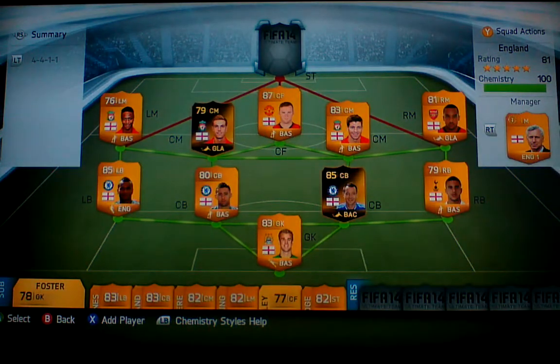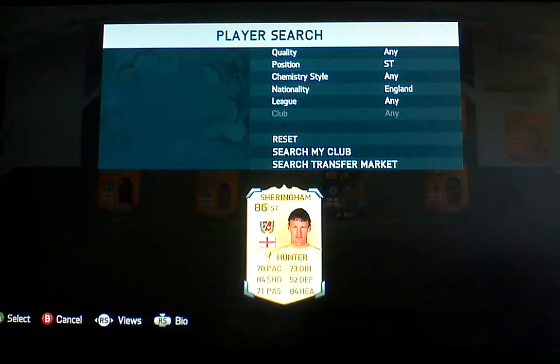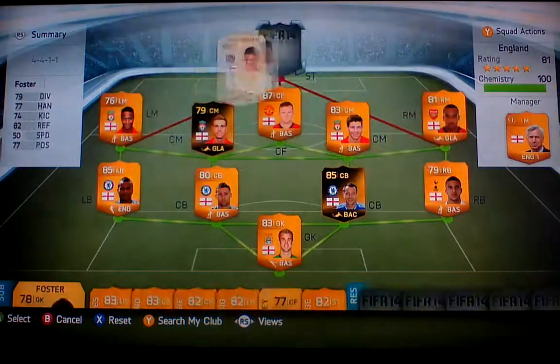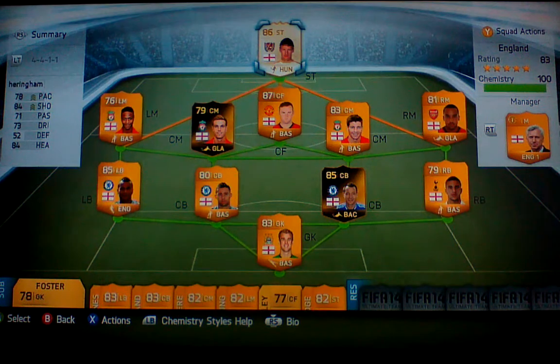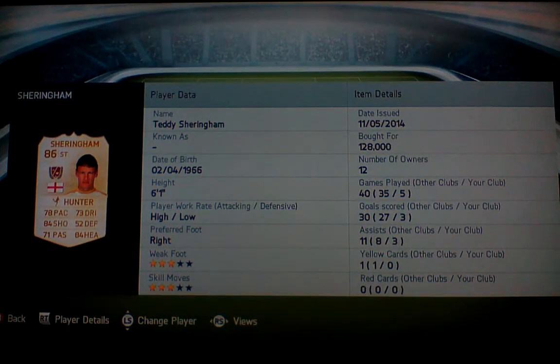This is where it gets exciting. Up front we have Teddy Sheringham — he is absolutely a beast. I mean, for 128,000 coins he's worth it. He feels so strong; he doesn't have the best dribbling but he just feels so much better.